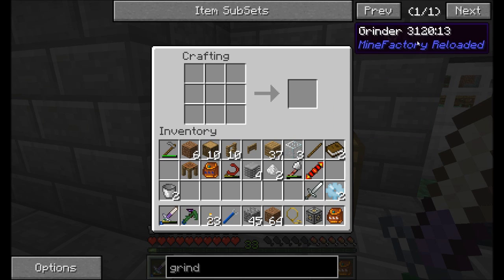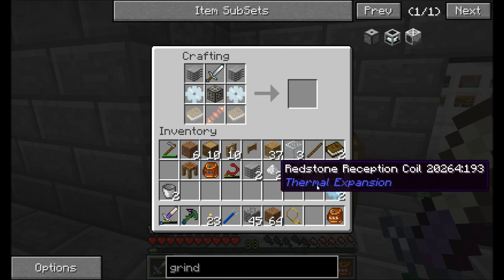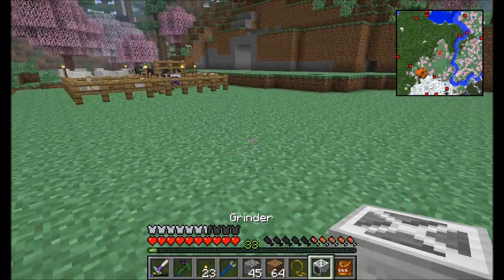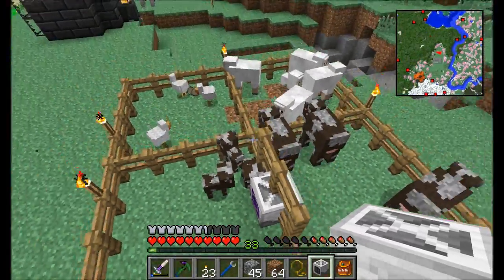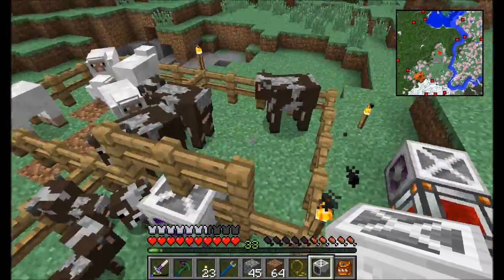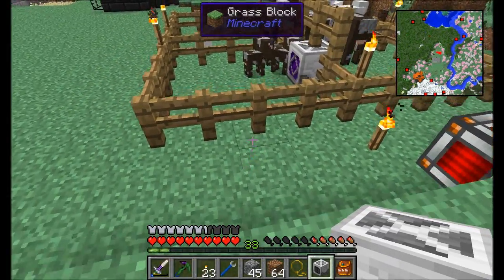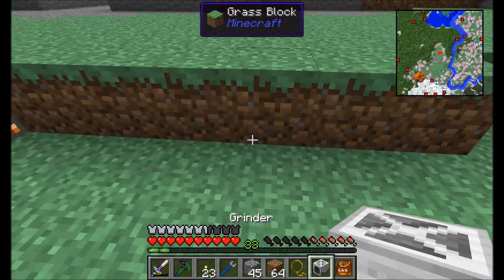I'm making an Invar sword here, which is going to be used to make the grinder. Sometimes it looks like NEI doesn't like shift-clicking in non-stackable items like that sword, but now we've got the grinder. This guy's also going to affect a five by five area. Look — we've got more baby cows here. Perfect, that's what I wanted to see. Now I wouldn't mind getting one of those grown-ups so that I have a total of four cows in the breeding pen over here. I want to make sure to affect the five by five area correctly, so I'm going to set this guy up right here and face it in the correct direction.